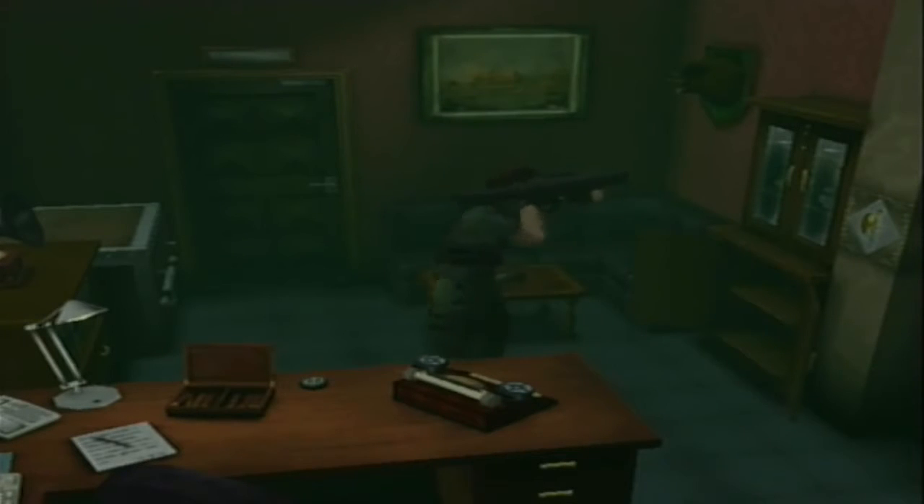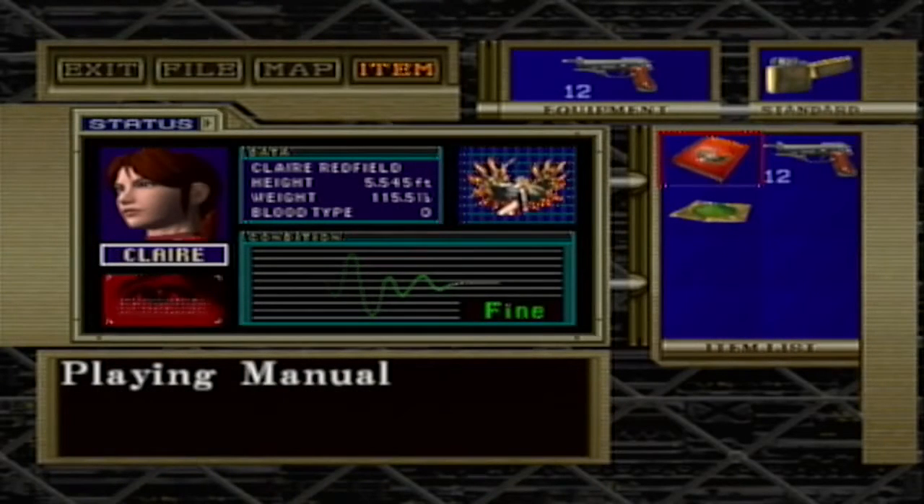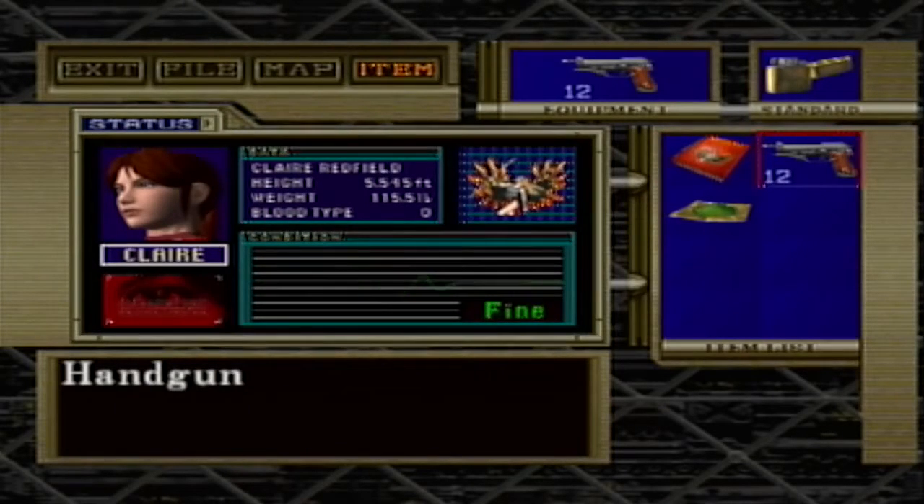Now, I'm going to show you how to perform this glitch as well as some pitfalls in it with Claire here. As you can see, I've got the handgun all sitting pretty there. I've got the playing manual in the left slot, an equipped weapon in the right slot, and the actual thing I want to make infinite right below the playing manual. You need to have the weapon equipped or else the glitch doesn't work properly.